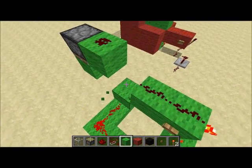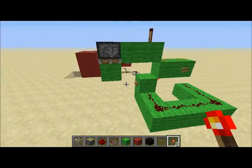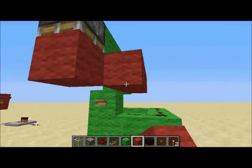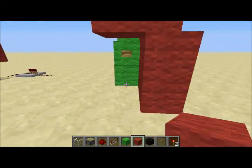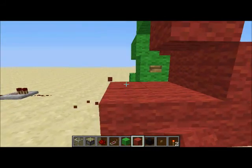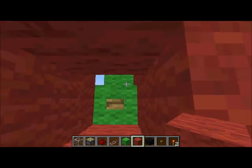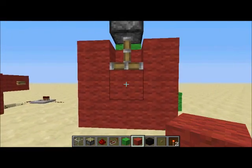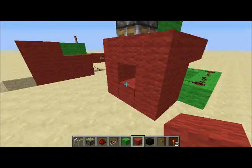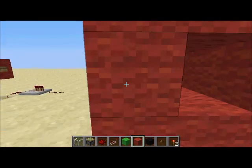So then that goes into that, which then goes like that. And then you just cover it up with red wool or whatever wool you're using, if you're even using wool. I like to use wool — personal preference, because wool allows you to discern different redstone lines. And there you have it. You can press it once. And if you have a reset button, just have it hooked up to that. And that's pretty much it, in a nutshell.